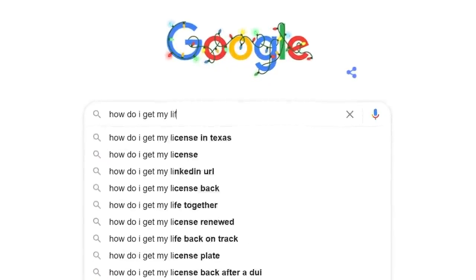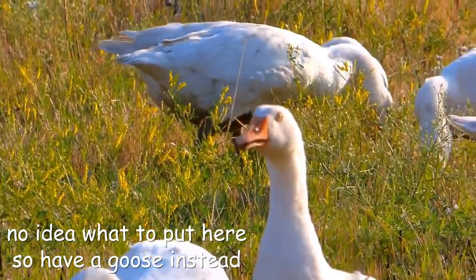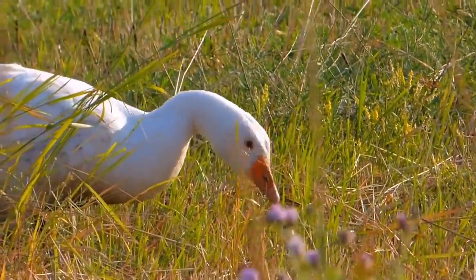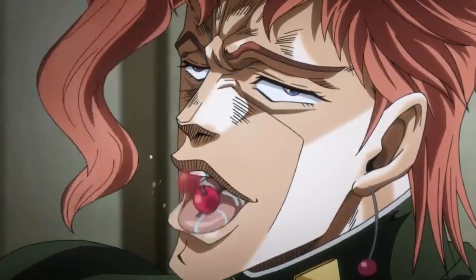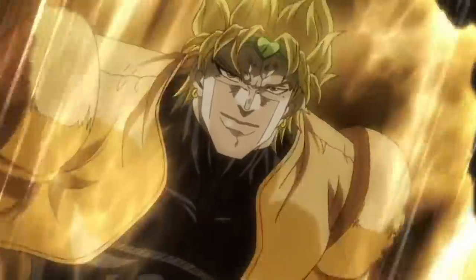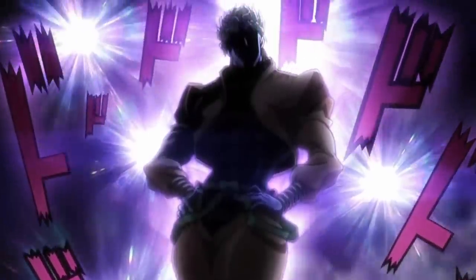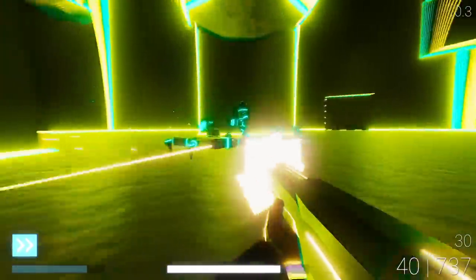So I started looking into what was causing this when suddenly I had a stroke of inspiration — what if I just kept the game like this and said it was a feature? But there was another reason I decided to do this. I had recently finished watching Jojo's Bizarre Adventure, specifically Part 3 Stardust Crusaders. And in this show, the main antagonist Dio has the ability to stop time for everyone but himself. He's also a vampire and incredibly hot, but that's neither here nor there. Inspired by this, instead of adding a slow motion ability I added a time stopping ability. And it's pretty sick.